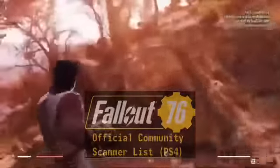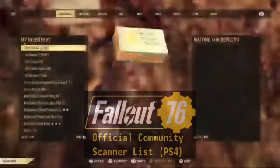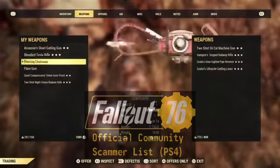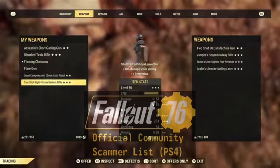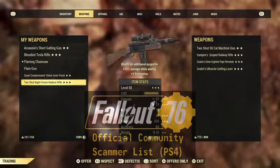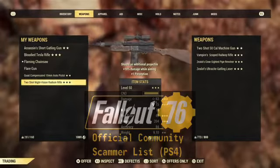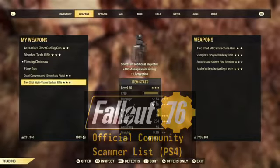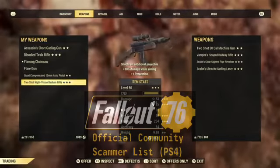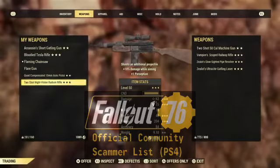Especially if you want to be right for both. Alright, so like I said — bloody Tesla, three star, or two shot night vision radium rifle, one plus perception, plus ten damage while aiming. It's great for PVP. I can also mod it and take off the sniper sight, put on a bigger magazine, better stock, et cetera. I can mod it completely, even with a silencer, if you're more of a stealth build.